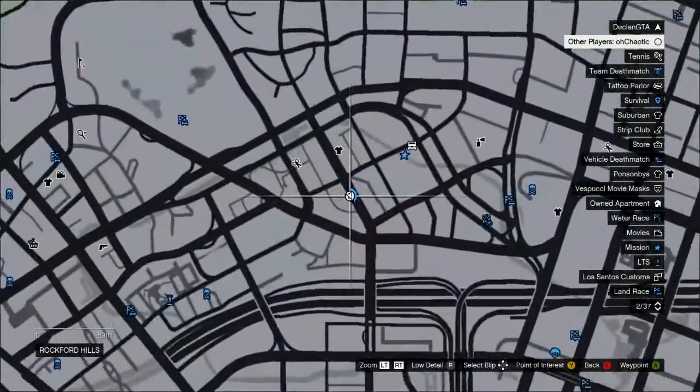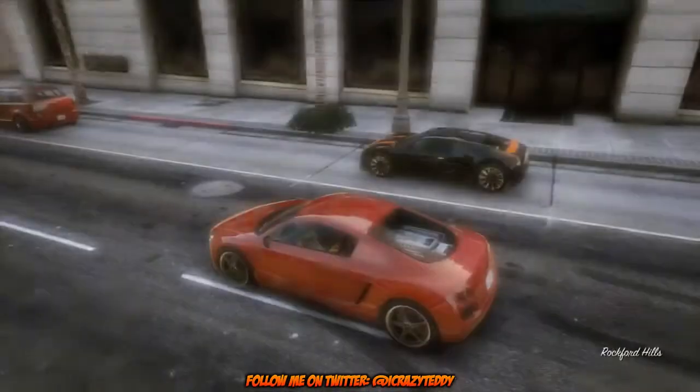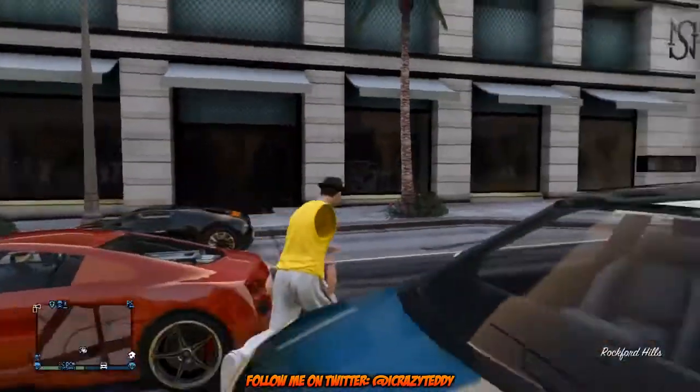What you're going to want to do is come exactly here on the map — just make your way here — and as you guys can see, there is the Trufade Adder.